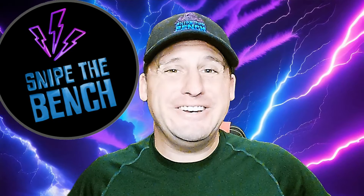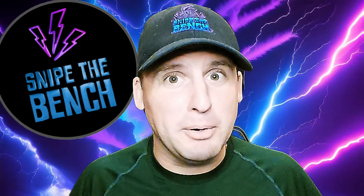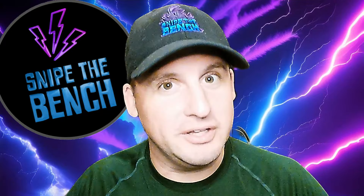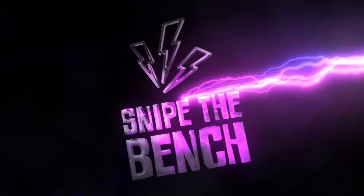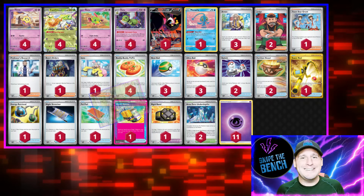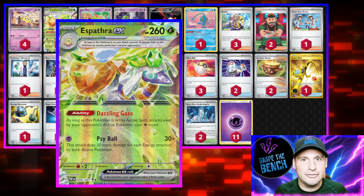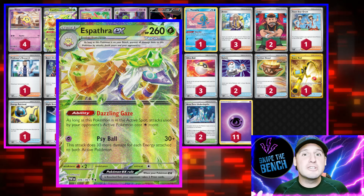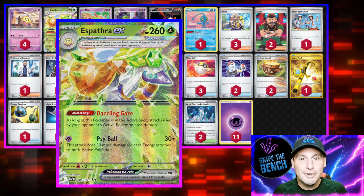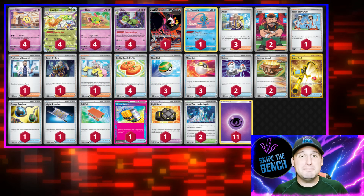After yesterday's video with Xatu and Mewtwo, I was thinking there's one of my favorite Pokémon — Espothra — that can pretty much do the same thing with an awesome ability. Espothra EX has the ability where in order for your opponent to attack, they need to attach an extra energy. With cards like Sparkling Crystal, where your opponent can subtract an energy to attack a turn earlier, you're actually negating that so they need another turn to attack.